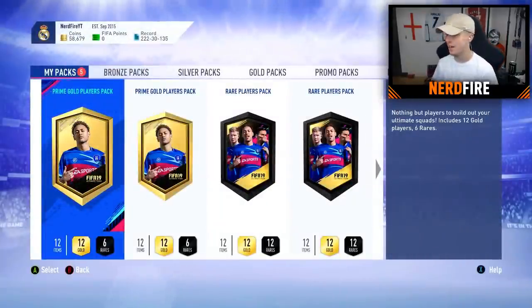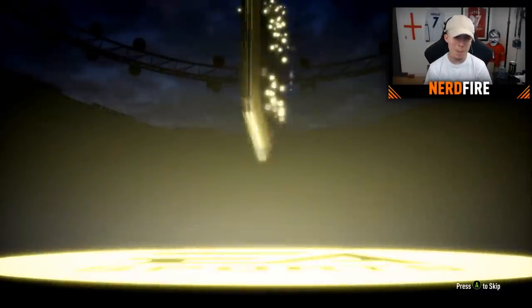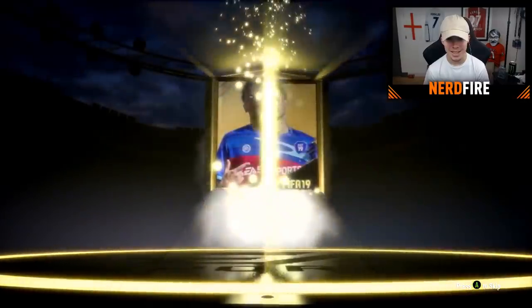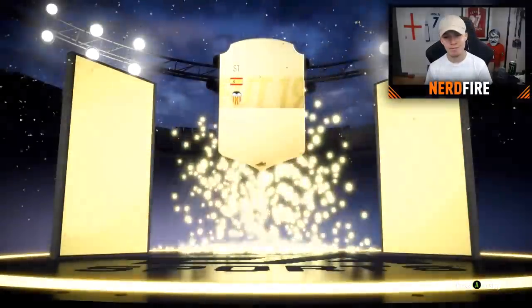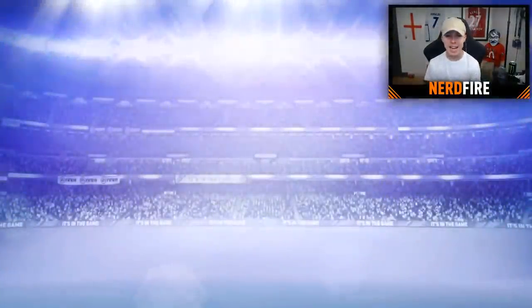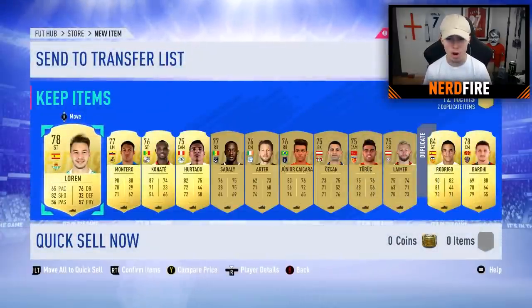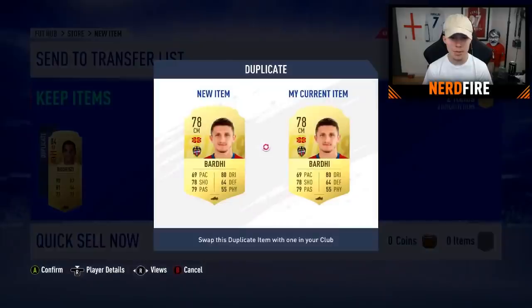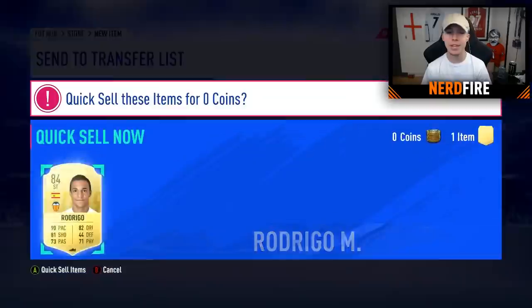Now we're going to get into a Prime Gold Players Pack — here we go, Prime Gold Players Pack number one. It's a boards! Nice, we're going up in the world. Spanish striker. But I've already got him untradeable. I've already got the guy untradeable. Why does it have to be another 84-rated untradeable that I've already got? Oh, that is frustrating. He could have been good for SBCs, but never mind — he's already untradeable so we're going to have to discard him.